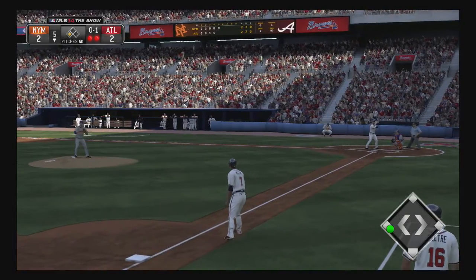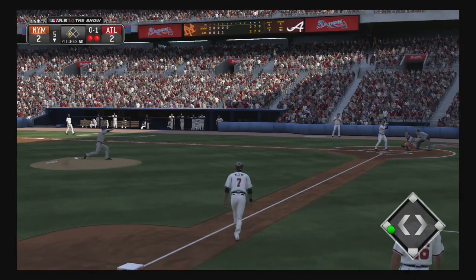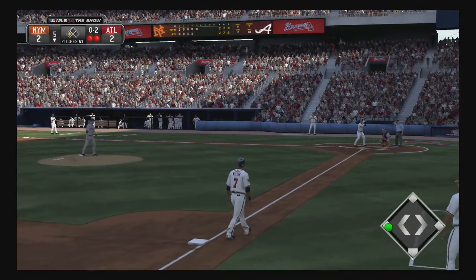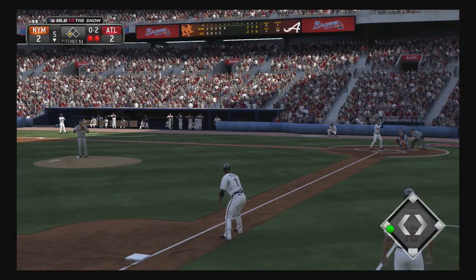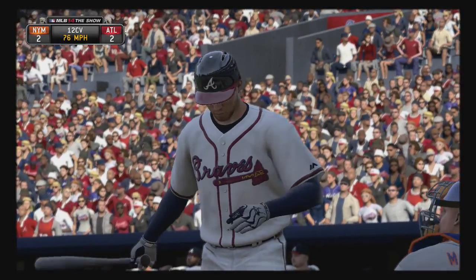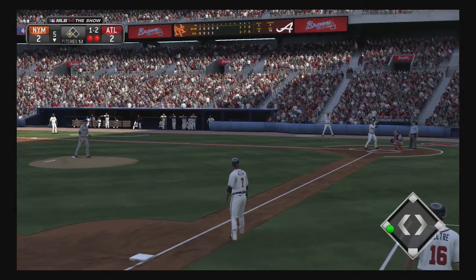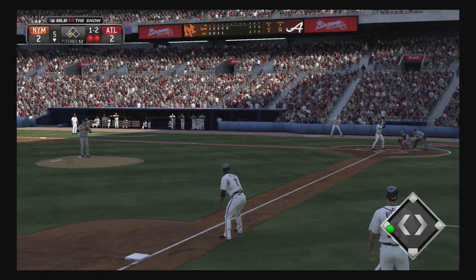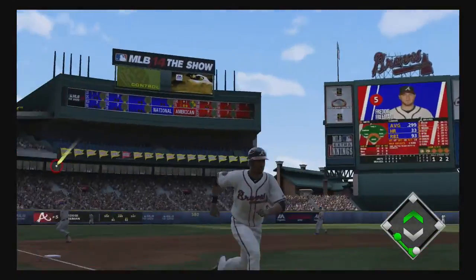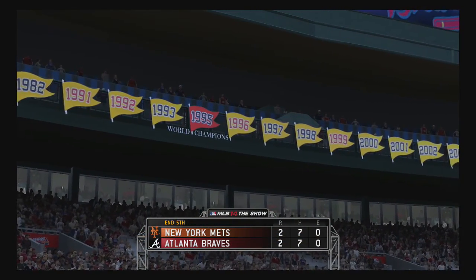They got him to go after that one and he's in a quick hole at 0-2. He's got to get with the program here — that's an important run down there at third, you can't be chasing pitches like that. Shooting for that low inside corner but missed — one and two. Trying to go the other way, this is looped out toward third, but it won't get past the gold glover as he spears it at third to end the inning.